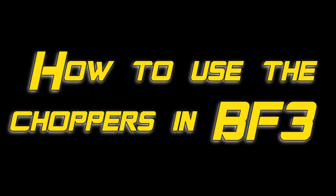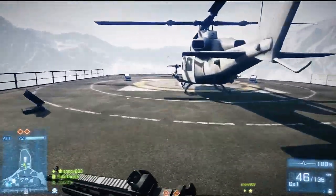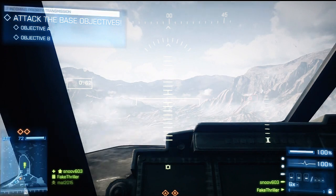Hey guys, here's a short video on how best to use the choppers in Battlefield 3. The choppers can change the tide of any battle, so it's important to get in one quickly. You run up to the chopper and hold circle on PlayStation or B on Xbox, then hold right trigger to throttle up and lift into the air.